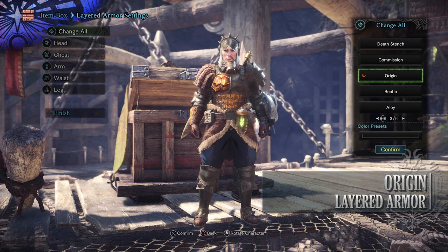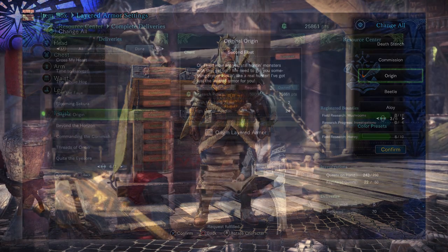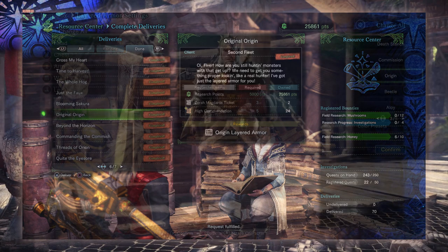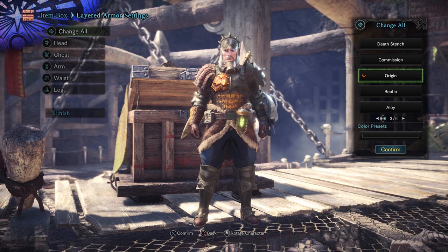Next is the Origin Layered Armor set, giving your hunter a classic set of armor. To get this you need to take on the delivery known as The Original Origin and it requires Research Points, Zora Magdaros Tickets from Arch-Tempered Zora Magdaros and High Commendations from Elder Dragons.